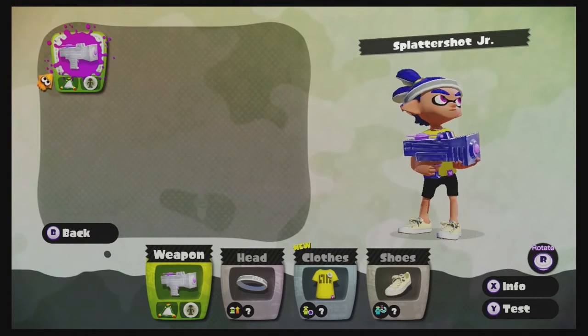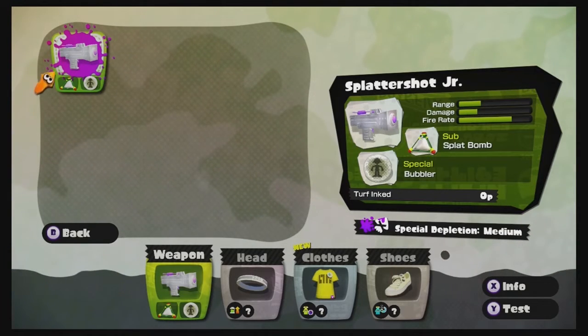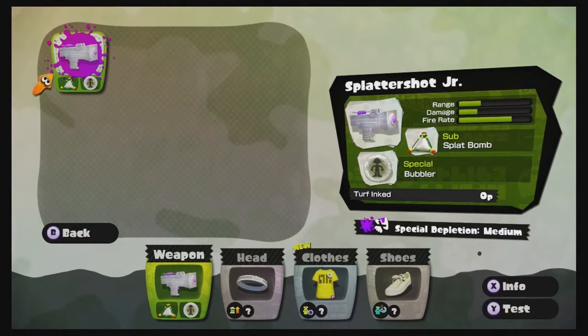Let's go ahead and check out the weapon here. If I press X, you can see on the screen it says X for Info. It pulls up some basic information about it. So we can see this is the starting weapon and it's actually a really capable weapon. You can totally just hop right in with this weapon and be pretty good at the game. You can see here the Splattershot Jr. is a starting weapon, and there it shows the sub and the special weapons. The sub in this case is a splat bomb — we saw that one earlier in the tutorial, so we've got the same sub weapon here.